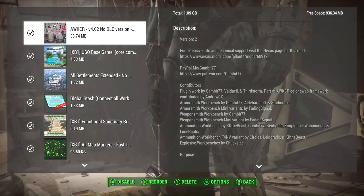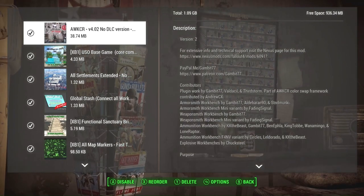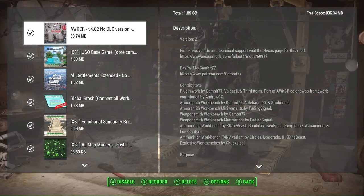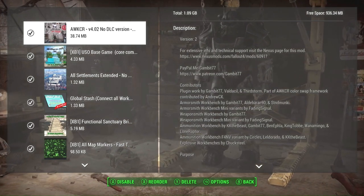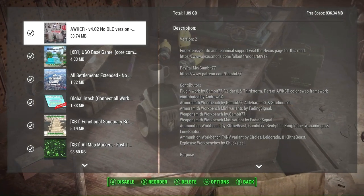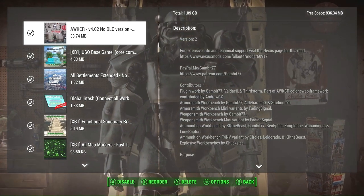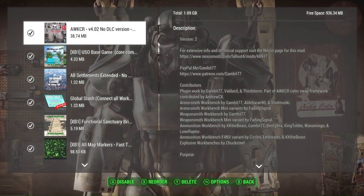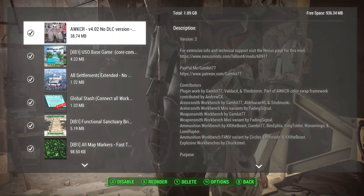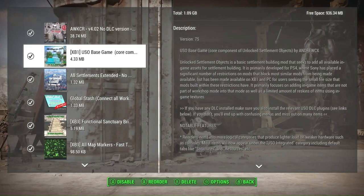The Armor Weapons Keyword Community Resource — AWKCR — is a master file that when downloaded will go to the top of your load order. It is simply a framework required for many weapons and armor mods. If you don't have this, you may not be able to utilize those mods. It will automatically go where it needs to go in your load order when you download it.